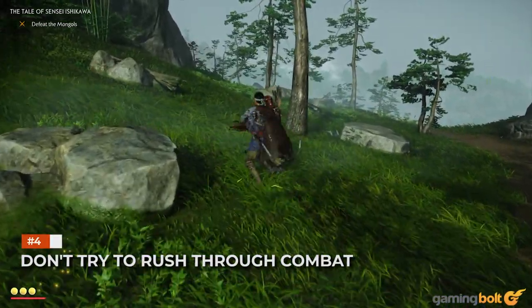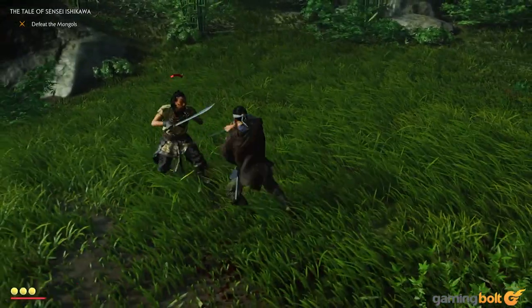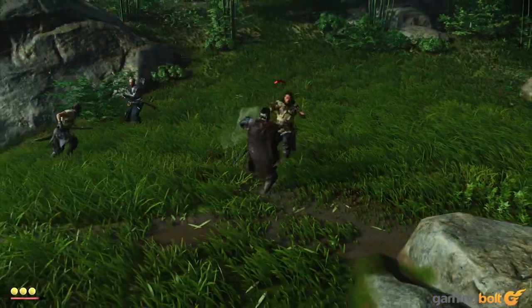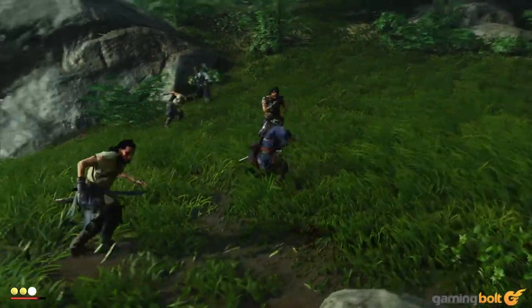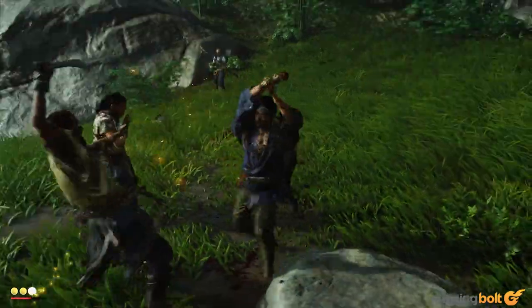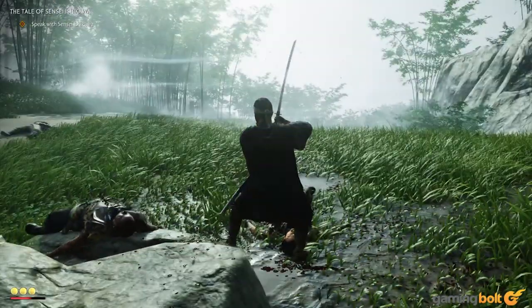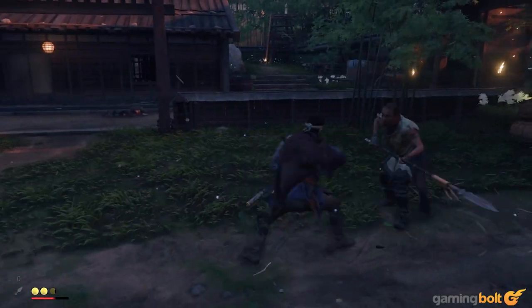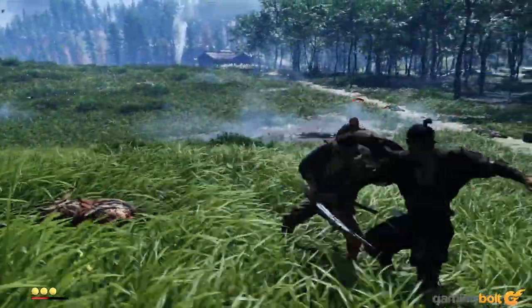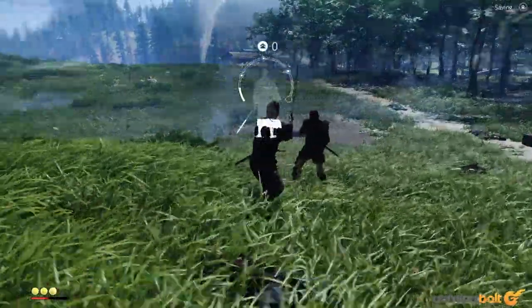Our first instinct in games with melee combat is often to rush in and wail on enemies, but do not make that mistake in Ghost of Tsushima. Mashing the attack button is never a good idea and will more often than not lead to a swift and humiliating death. Ghost of Tsushima's combat places a lot of emphasis on stances, parries, and dodges — things you need to be paying attention to. Rather than constantly slashing at enemies, you need to patiently wait for the short window where you can deal one or two quick blows.